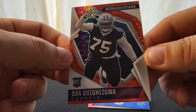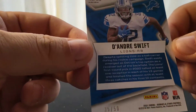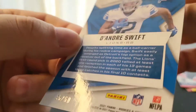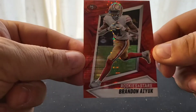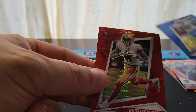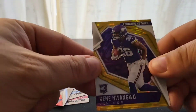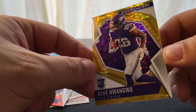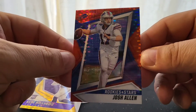Then Osa Odighizuwa — I don't know how to pronounce that — but it's another red one, those aren't numbered, Cowboys rookie. And we have a blue — or sapphire, whatever they want to call it, I believe it's just called blue — DeAndre Swift, and that's out of 50. Pretty good star there, he's a pretty good player. And then last but not least we have another red one, Brandon Aiyuk — nice team color. So you got team colors here and here, and then the gold with purple worked out well, and red and blue with Josh Allen.